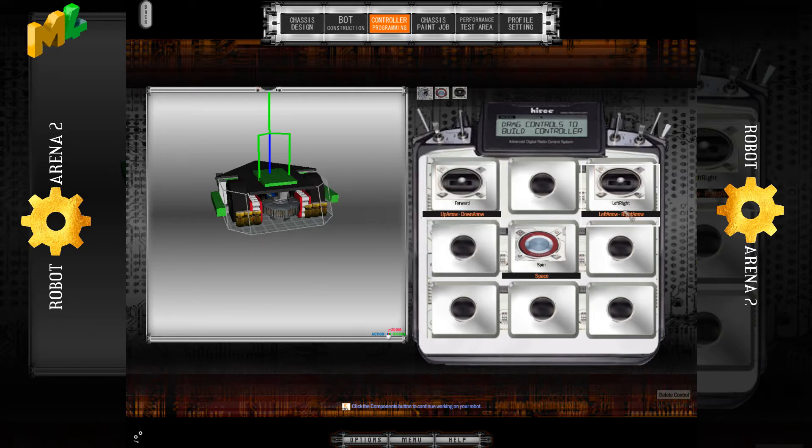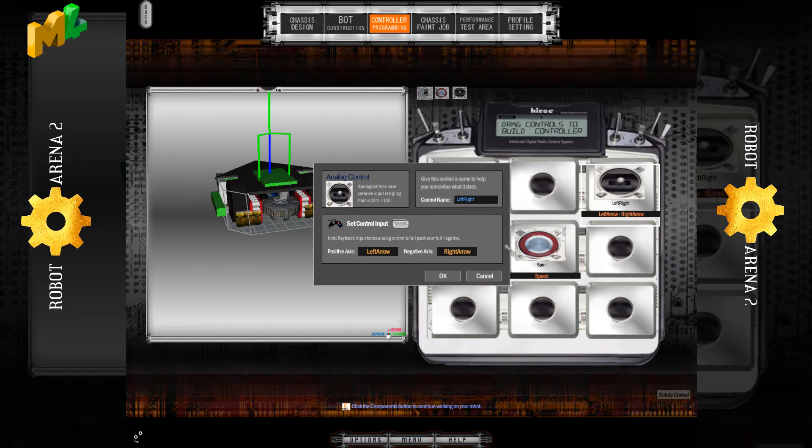Then you have the Left-Right — this is your steering. Make sure you call it "Left-Right" exactly like that, with a capital L and a capital R. So however your robot turns, make sure you program it in like that. Now, here's the fun part: the weapon.